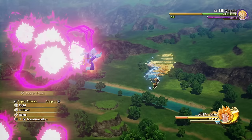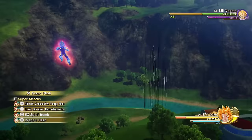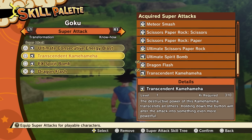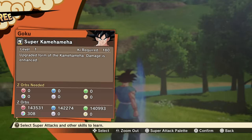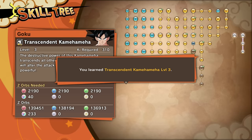Even faster — because normally in Surge mode you can spam Supers right off the bat. We can technically do that with Spirit Bomb since it stays there, which would be epic to use. The destructive power of this Kamehameha transcends all others. Holding down the button will alter the attack into something even more powerful. Before we use this, we have to max level the attack itself to level 3.